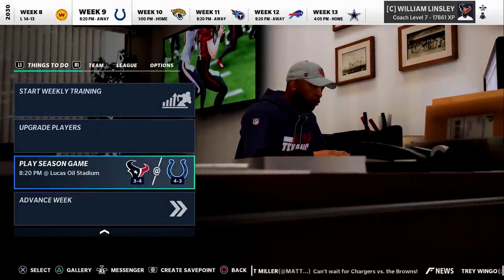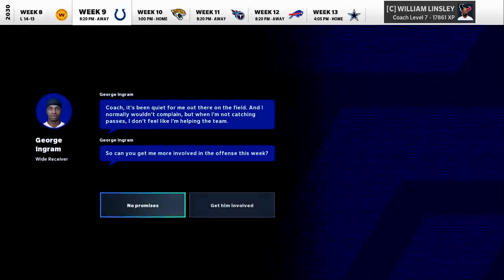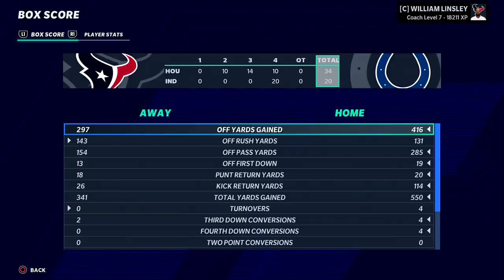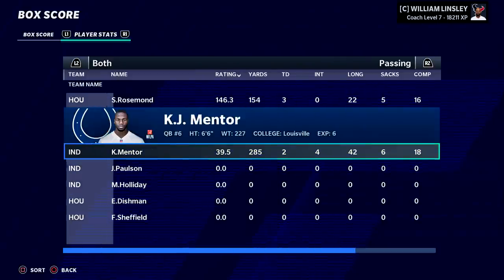Now we're getting to this stretch of division games. Frustration is mounting in the Houston locker room — George Ingram wants the football. That's an important win — we take this season series from Indianapolis. We allowed 20 points in the fourth quarter, potentially blowing a 34-point lead. But we got four interceptions and six sacks in the game.